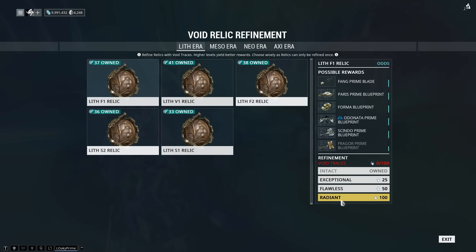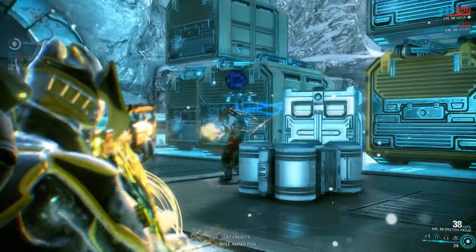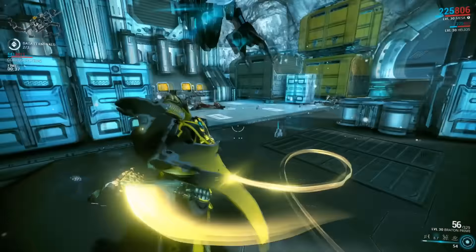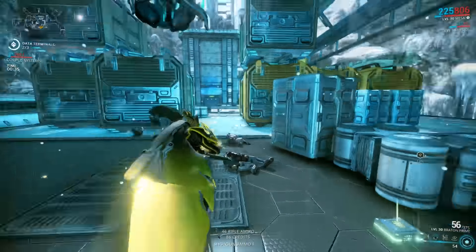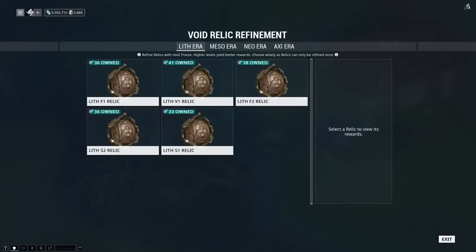Allow me to break it down for you. Remember the eras we talked about — the Meso, Lith, and so on? Well, now any Tower Keys you may have had in your inventory have been converted into Void Relics. You'll need these Relics to go on Void Fissure missions, and you farm these just like you would Tower Keys. You can also purchase them from your Syndicates for standing. Each Relic corresponds to the type of mission you can go on — for instance, Lith Relics will gain you access to Lith missions and so on.